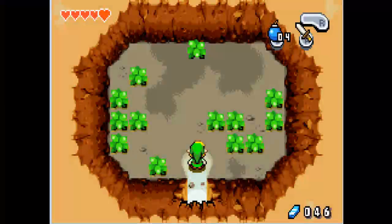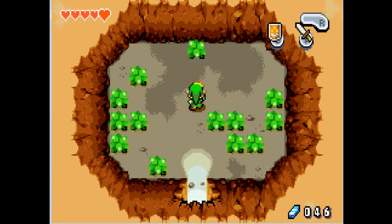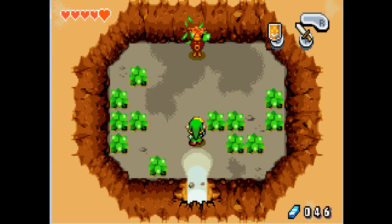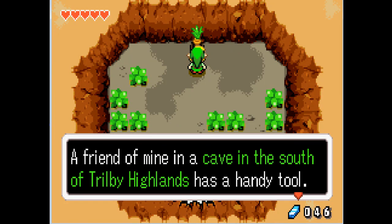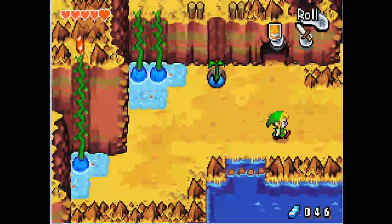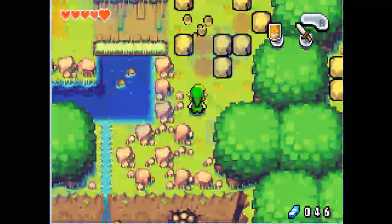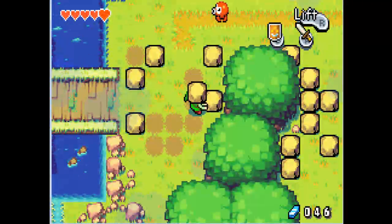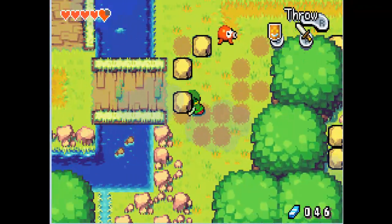Now basically you can skip if you've played through this game already. You need a small shield for this. Now, a friend in a cave of Castor Wilds has a handy tool — it is pretty amazing if you ask me. Break the small rocks. Mysterious shells. Mysterious shells. Mysterious shells.